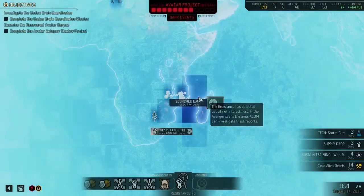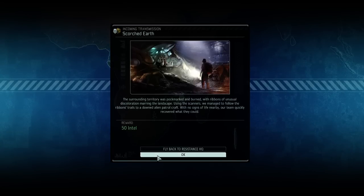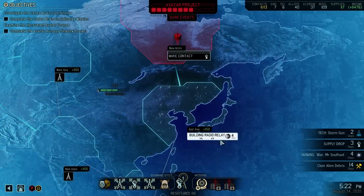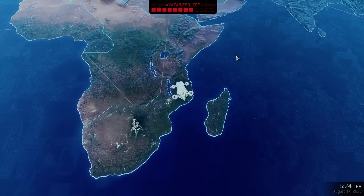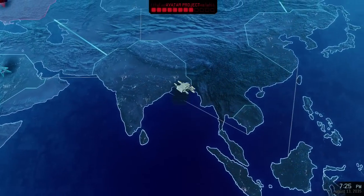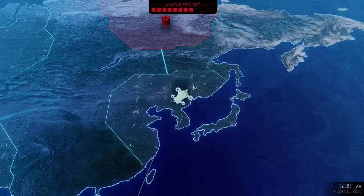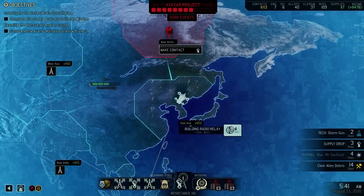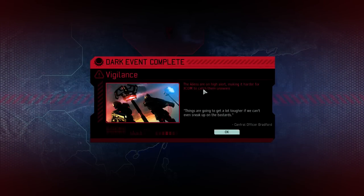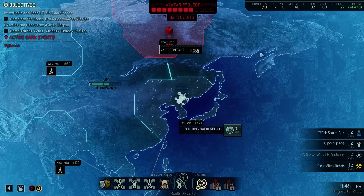Alright, so we're going to tick over this intel. We got it - it's only 50? Damn. Back to what we were doing - finish building that relay. Sector 14, East Asia. Is the person steering the Avenger drunk again? Is it Bradford? Let's see if we get this done before something procs. Storm gun might finish up. Aliens are on high alert, making it harder for XCOM to catch them unaware, so we might not get concealment. As far as hidden dark events go, meh.